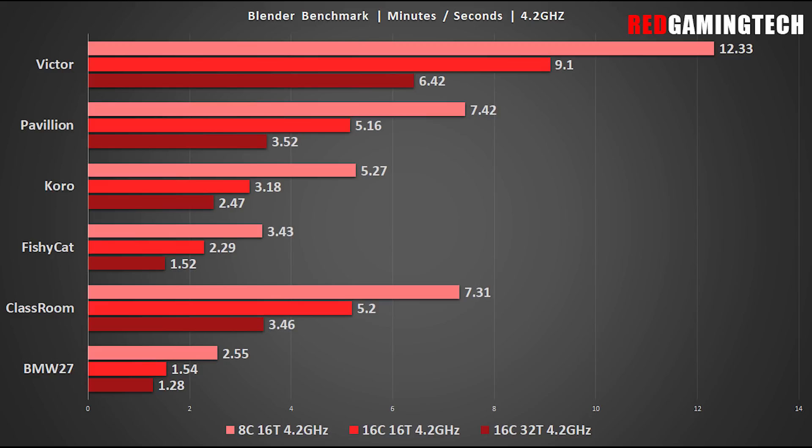The 16 cores, 32 threads is roughly about twice as quick as the 8 cores, 16 threads, meaning with Blender, not only is there a tremendous difference with SMT, but the Ryzen architecture just scales wonderfully.